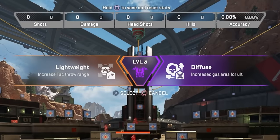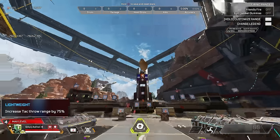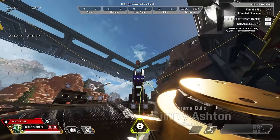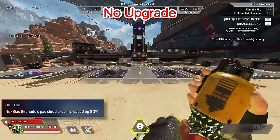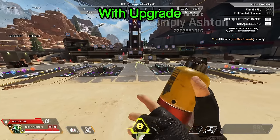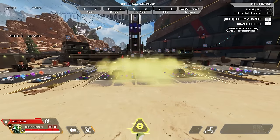Caustic's tier 1 upgrades let you increase the tac throw range by 75%, or increase your gas ult area. The 75% extra tac throw range is crazy — the original throw range is not too bad, but the 75% increase lets you absolutely yeet these traps like grenades now. Potentially the better option is the ult size increase though, because everyone knows how strong Caustic's ult is. It's already pretty sizable, but increasing that size even more is going to make for some pretty scary ranked endgames. Get ready to choke on the green stuff.